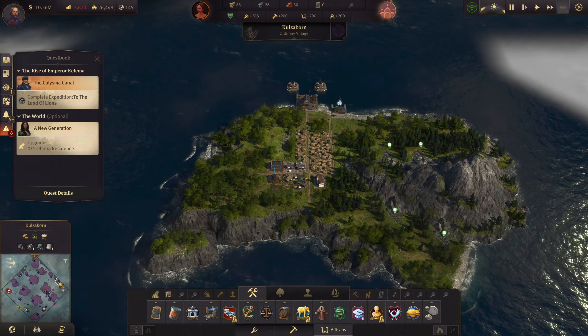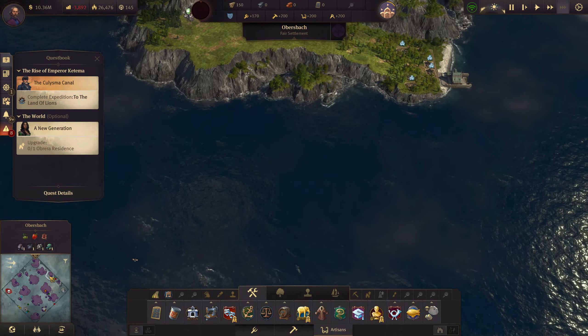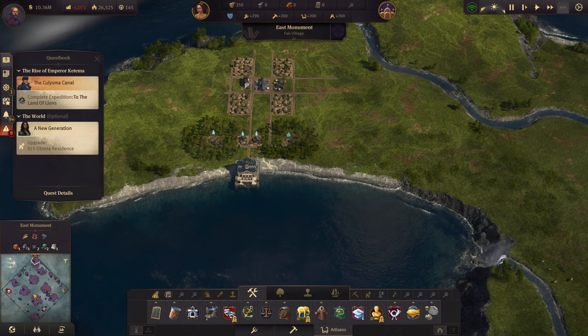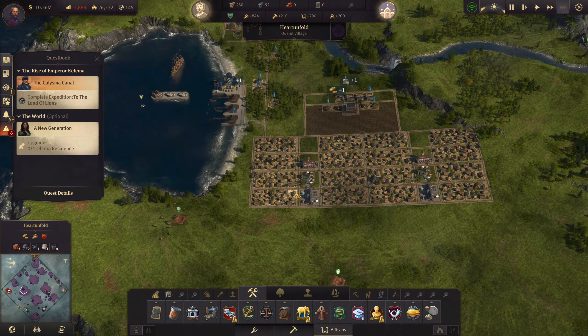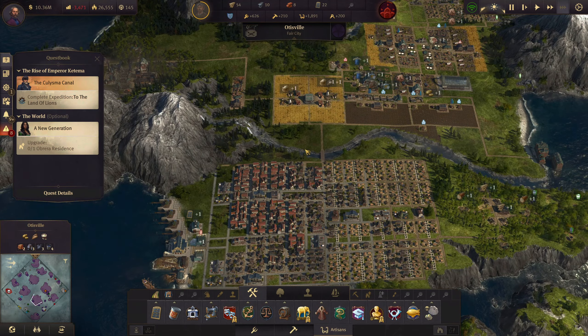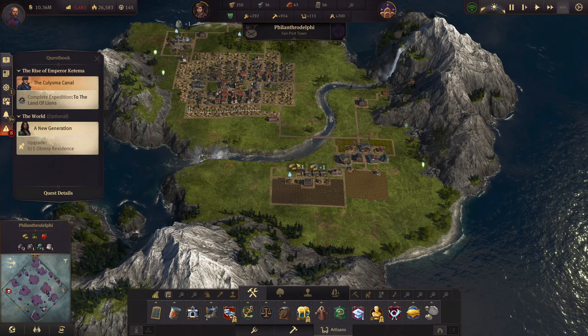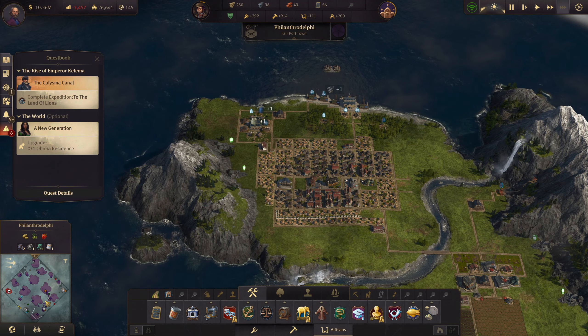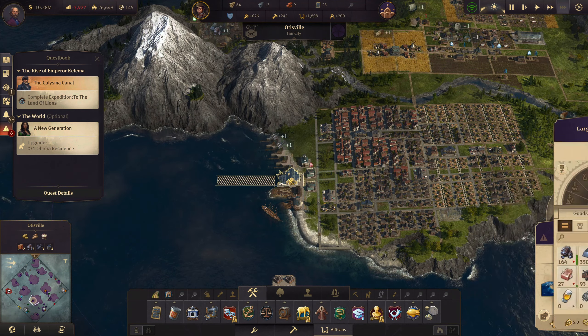We are at an equilibrium. We're in good shape, just getting the Docklands up. We've taken every island in the old world, so they can't really do much to me. We're at 10 million - we're very, very wealthy. I have guns on a lot of these islands, but not all of them, simply because I'm not too concerned about them coming to take me over.